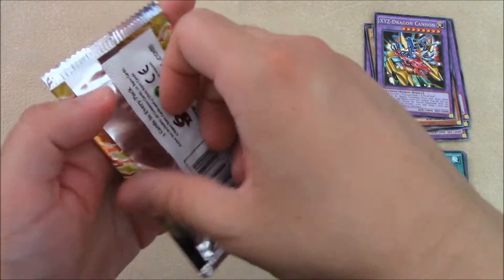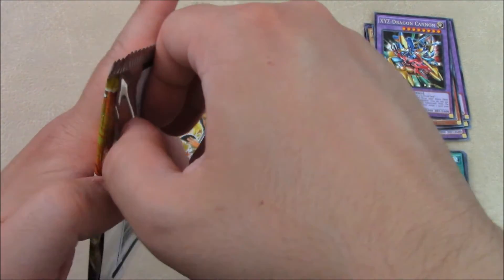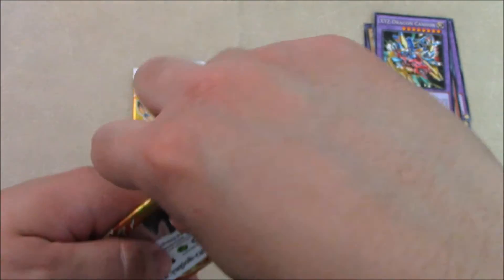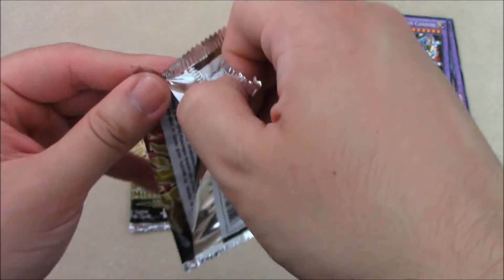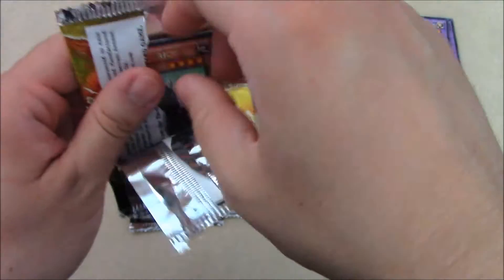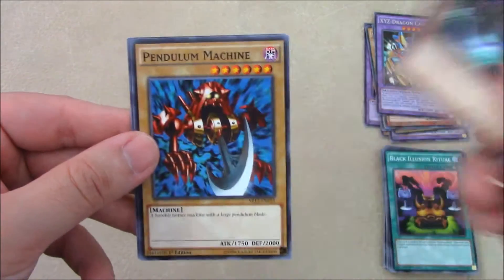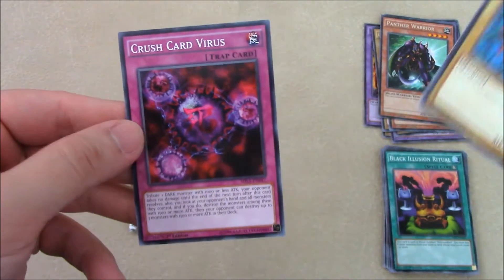Three more packs, let's see if we get a foil. These are at Dollar Tree, so if you have a Dollar Tree near you and just want to do a fun opening or test your luck, go get them. Only a dollar. Panther Warrior again, Pendulum Machine, and Crush Card again.